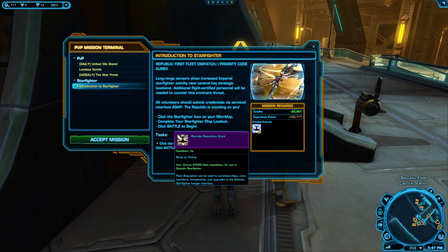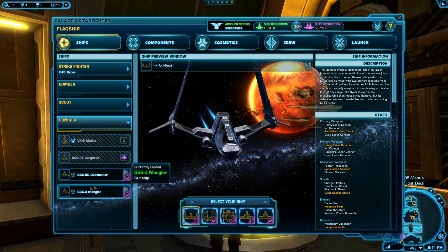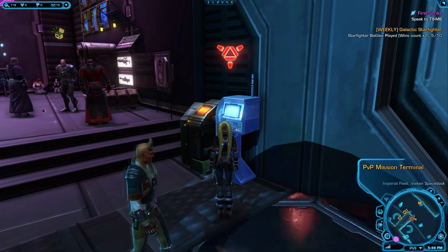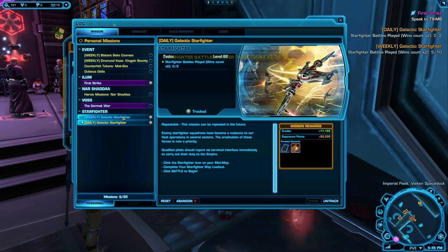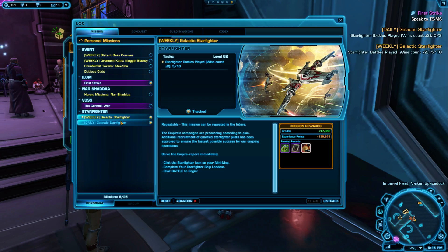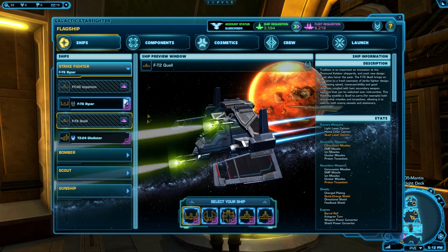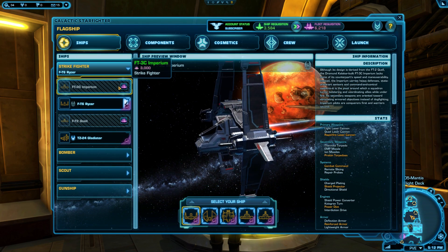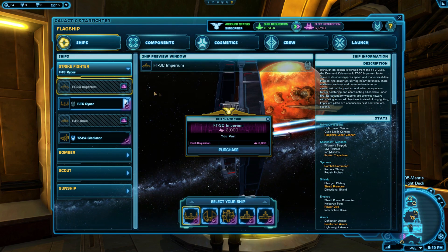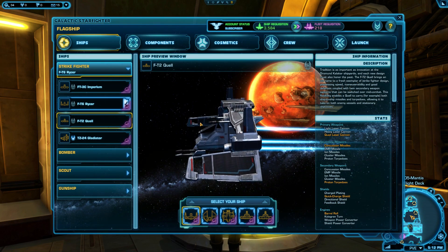If your character is level 10 or higher, you'll want to pick up the Introduction to Starfighter quest in the Combat Training section of the Fleet from the PvP Mission Terminal. This will be available after you finish your first planet in the main story. It will give you 25,000 fleet requisition currency just for completing a single match, which will give you enough requisition to unlock every ship. There's also a daily quest to complete 2 matches or win 1, which grants you 1,200 ship requisition, and a weekly quest that requires you win 5 matches or play a total of 10, which grants you more requisition. When you complete dailies and weeklies, the ship requisition is granted to every ship you have unlocked, not just the ones you're currently playing.